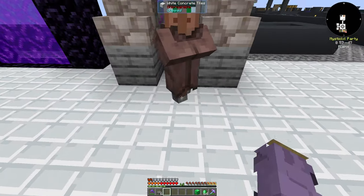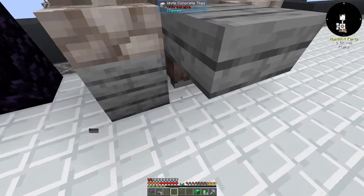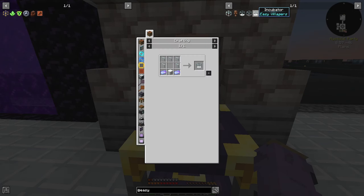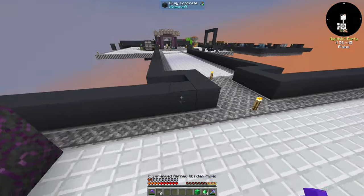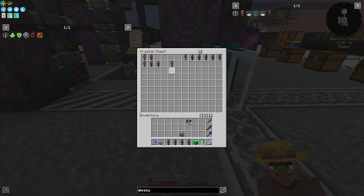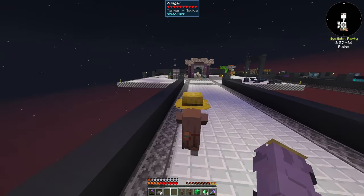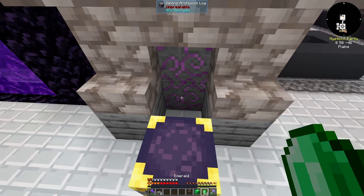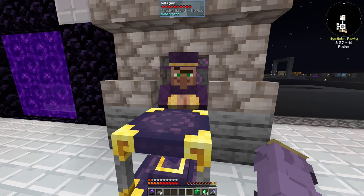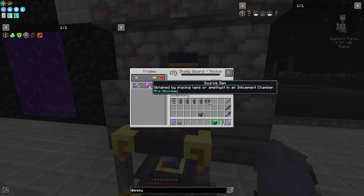I place the arcane core down. After some struggle with villagers not wanting to convert, one of them finally performs — we have our shady villager! That took way longer than it should have. We can trade — source gems and amethyst shards, not too bad. I don't think we have any invar coins so I won't do those trades, but we have 16 of the needed items.